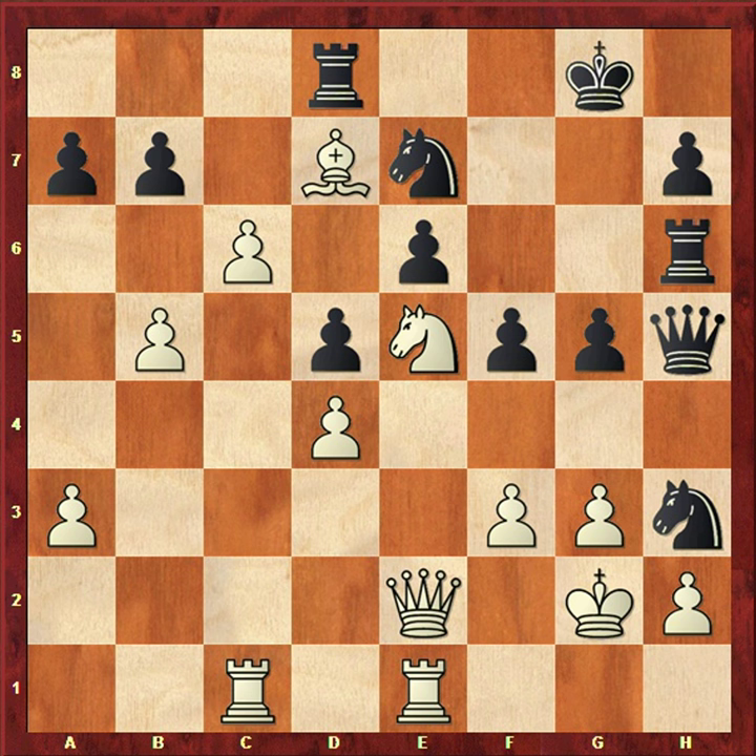Black plays Rh6, threatening Nf4+. As you see, Nf4+ would hit the king and the queen simultaneously. So white plays Kh1, guarding h2. Now there is no check with Nf4 because the king is on h1.